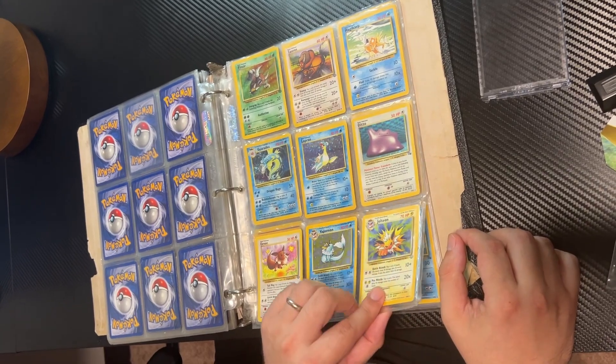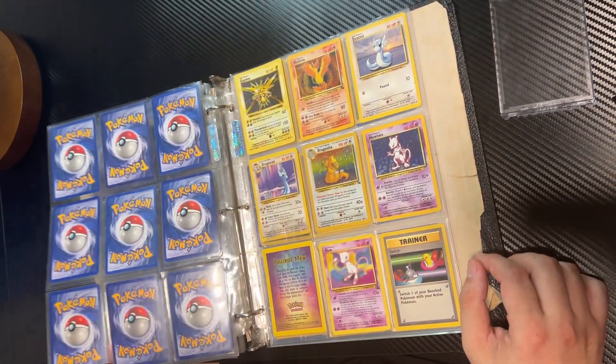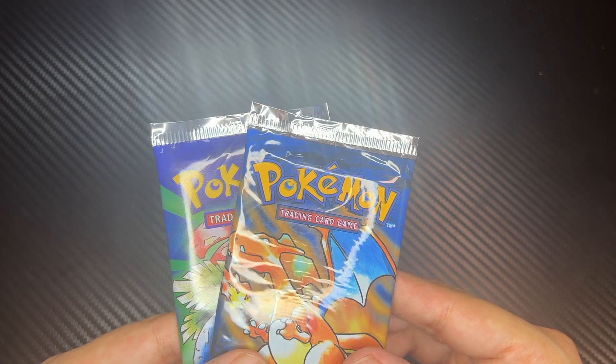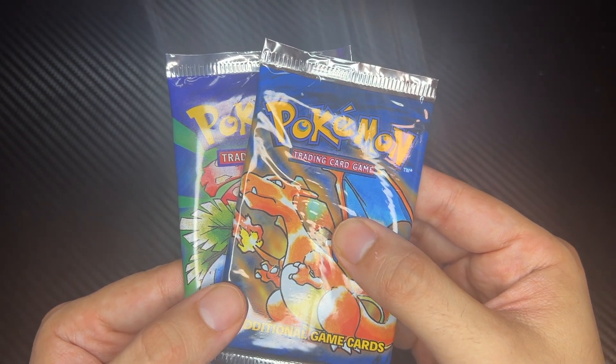Today I am opening up a 1999 Pokémon base set booster pack. We all know the big three, but opening up this pack will bring back so many memories from when the Pokémon craze started. I hope you enjoy this video as much as I will. Before we do that, we'll be opening up a couple of Crown Zenith and a Brilliant Stars pack to get warmed up and be prepared.